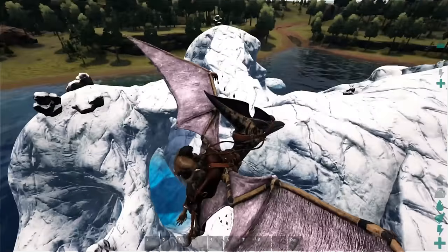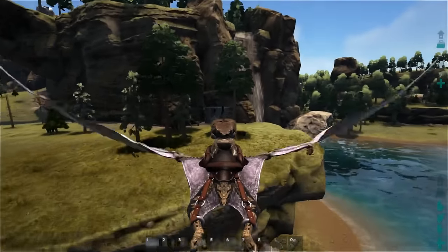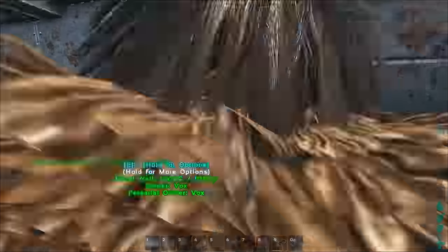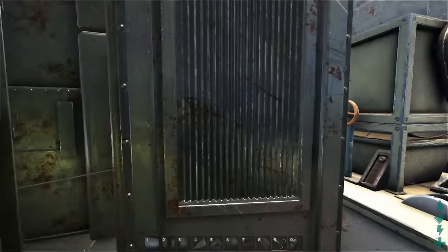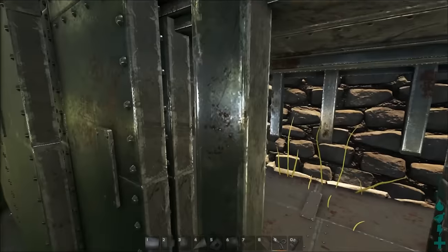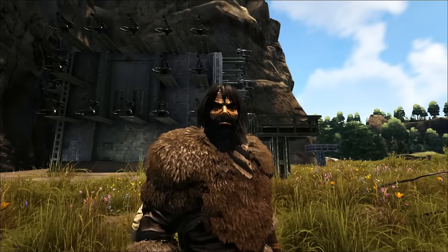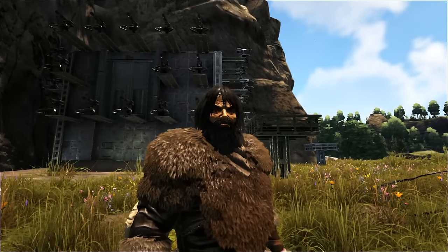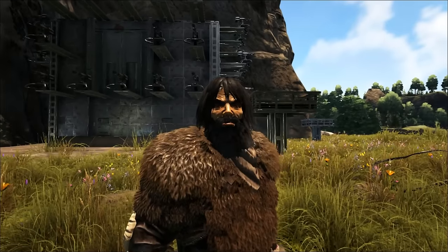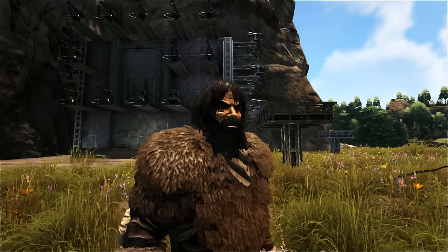That's where you get all your stuff — all your metal, oil, polymer, it's all there, nice and close. Just fly straight in — it's not a bad base if I do say so myself. So yeah, we've gone straight from wood to stone to metal, and we've got most of the things you'll need for a solo experience. You could throw in some tribe members too — they'd fit in there. If you liked the episode don't forget to hit that thumbs up, subscribe if you need to — see you soon!